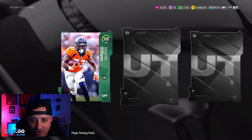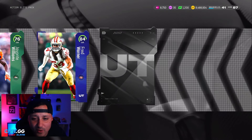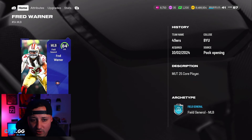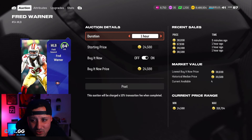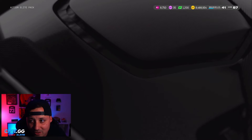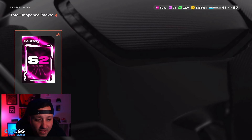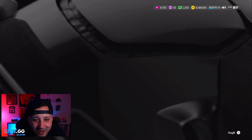I wouldn't spend the 180,000 coins or the 2,000 points on these to be honest. We got an 84 Fred Warner out of the last action elite pack, and what looks like Rush Yeast. Fred Warner is probably around 40,000 coins. After selling everything, we still probably lost around 80,000 coins — maybe made close to 100,000 back. Definitely not worth it.